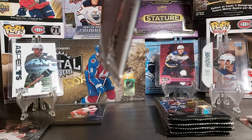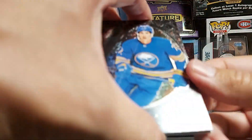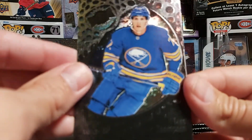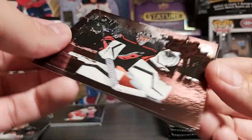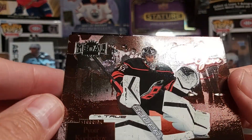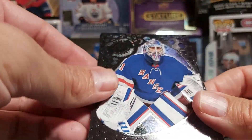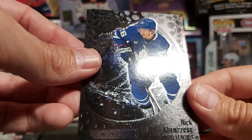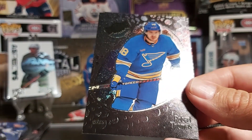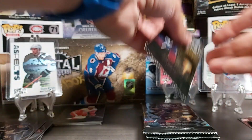Last pack from the middle stack — sorry it's taking so long. I'll try to go a bit faster. Tage Thompson, Tim Stutzle, and another Flash the Glove of Pyotr Kochetkov. Stars of Igor Shesterkin, a rookie of Nick Abruzzese for the Leafs, Robert Thomas, and Marcus Foligno. On to the right stack now.